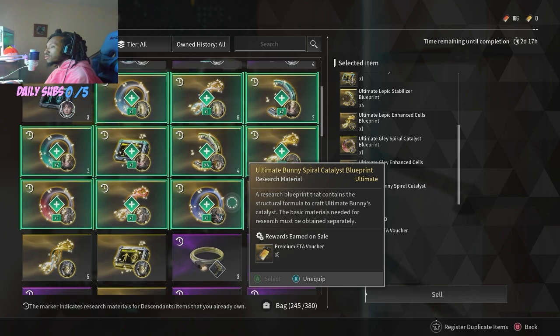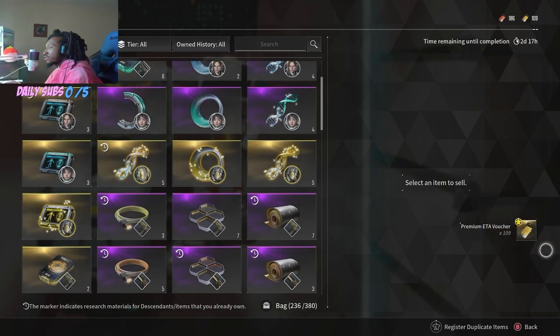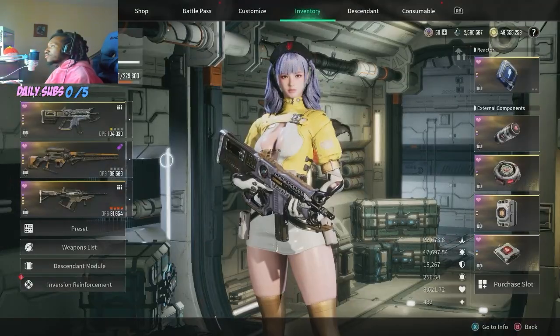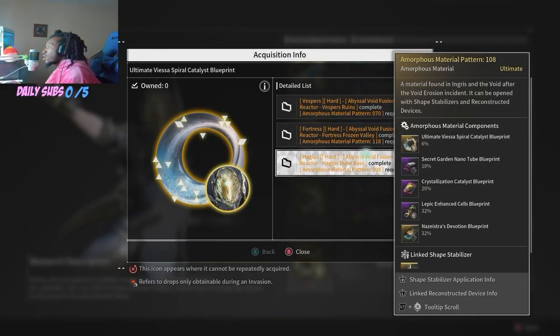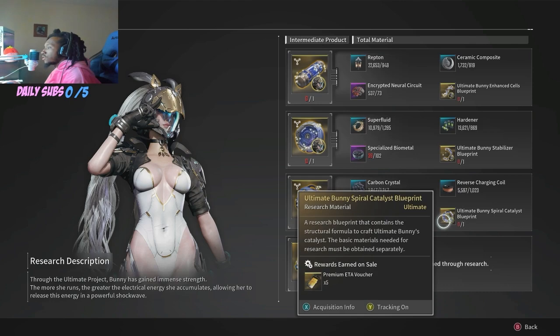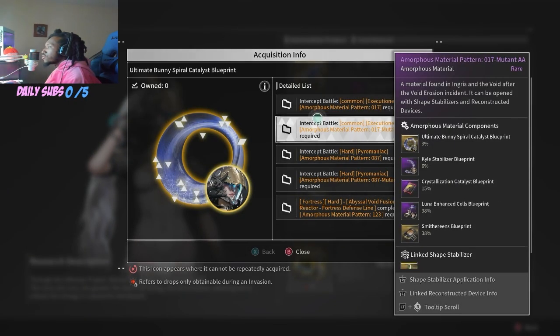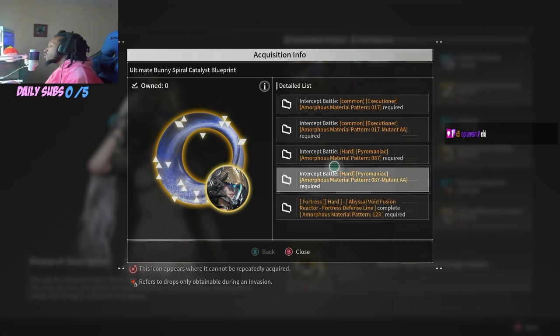I'm going to compare Bunny's spiral catalyst and VESA's spiral catalyst — get 15 off her. So between all three, it's a 6% drop for her spiral catalyst. If you trade the blueprint, it's giving you 15 ETA vouchers. Now if you compare it with Bunny's spiral catalyst, you have up to 3% on the common ones, and on hard Pyro you have 20 — 20 out of both of those. So it could correlate with the percentage drop rate of the item: the lower the drop rate, so 6% on the VESA piece, it's making it worth more ETA vouchers. It does make sense.